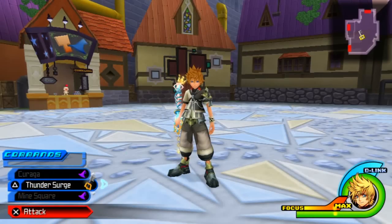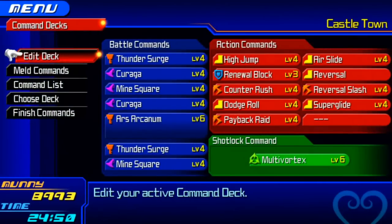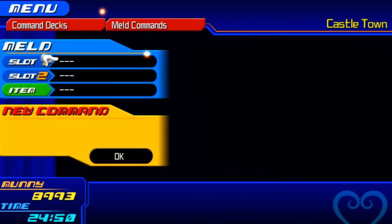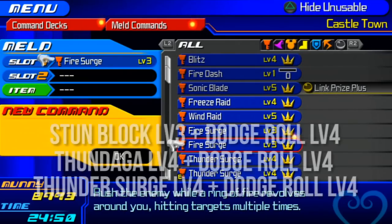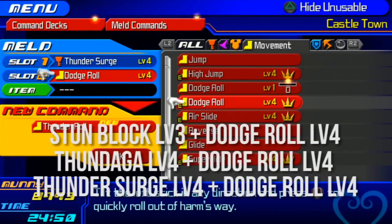So the first command we're going to be looking at is Thunder Roll. Thunder Roll is exclusive to Ventus only, due to the fact that Ventus is the only one who can use Dodge Roll. Now there are three different methods to making this command, and they will all be on screen right now.